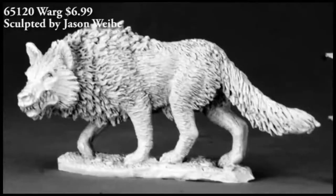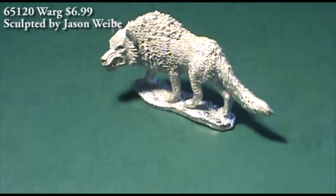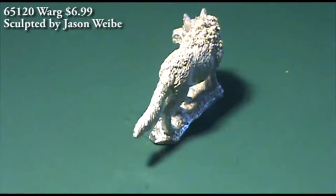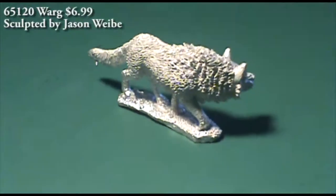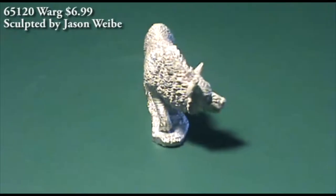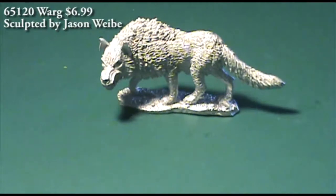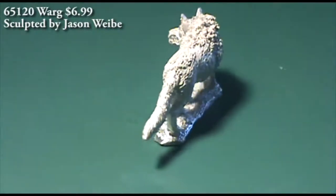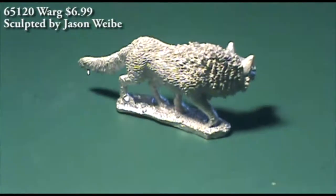Next up we have three pieces from the P65 line, and we've seen two of these before. The first one is a Warg — a giant wolf that you might see a goblin or similar creature riding. The P65 version is $6.99 and the Dark Heaven Legends version is $10.99, so you save a couple of bucks going with the P65. Detail, as far as I can tell, is all the same from both versions.